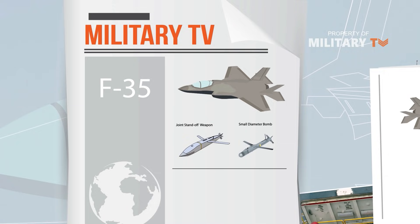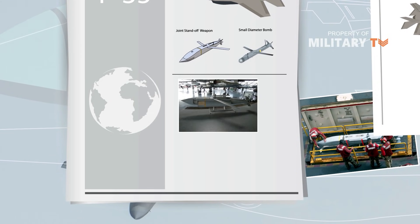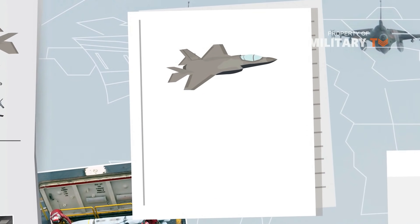Both are glide bombs, meaning their range depends on the altitude at which the aircraft is flying. If the F-35 flies at an altitude of 10,000 meters, it can launch these missiles at a range of about 100 to 125 kilometers, or 62 to 77 miles. The SDB is great because it is small — a single F-35 can carry 8 SDBs compared to only one Joint Standoff Weapon.